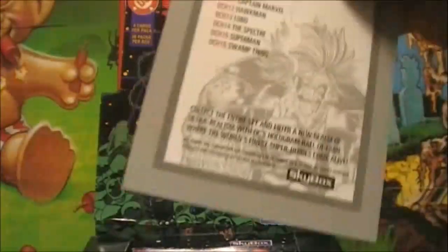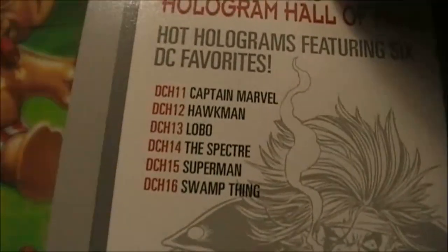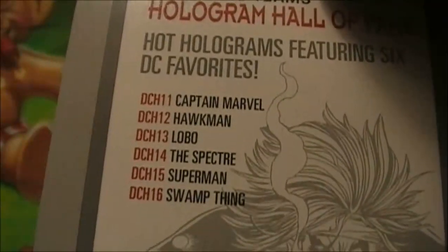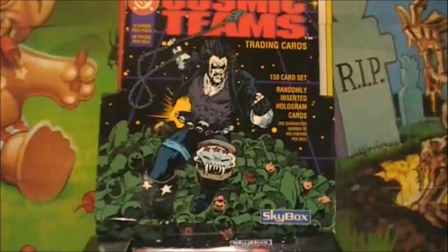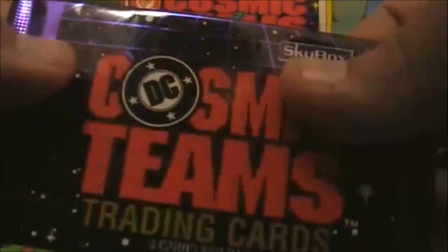As a nice little bit of trivia, the hologram numbering actually continues from where Cosmic Cards ended. Cosmic Cards was DCH 1 through DCH 10. This is 11 through 16, of which I already have one and I haven't even opened a single pack yet. That is beautiful. They have also moved away from the trash bag packs that were part of Cosmic Cards.